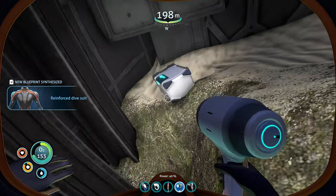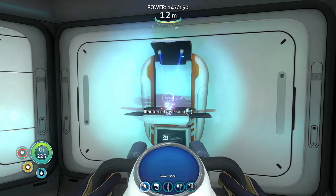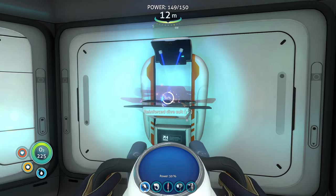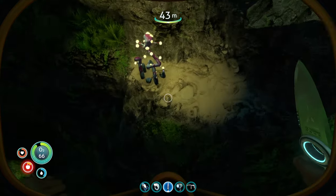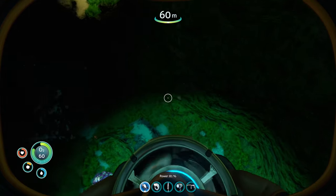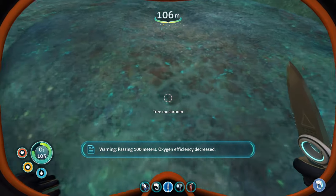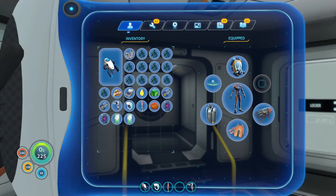The reinforced dive suit is technically optional, but it will help a lot in the lava zone. Craft the reinforced dive suit. Now, before we go to the lava zone, let's collect all the pieces for the enzyme that we need. Go ahead and get an eye stalk, a mushroom sample, and a bulb bush — and we already got the ghostweed seed earlier.